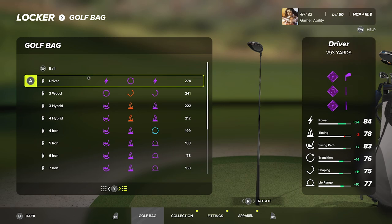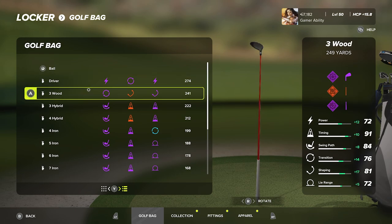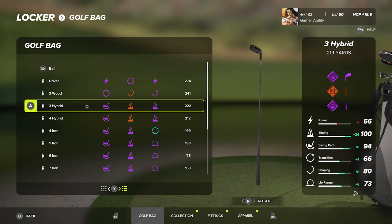Hovering over my driver: 293 yards, 84 power, 78 timing, 83 swing path, 76 transition, 75 shaping, 77 lie range. There are two power fittings and one distance control fitting on the club. Remember there are millions of different fitting combinations — your fittings are not going to have the same boosts as mine. The three wood carries 249, with a distance control fitting and two shot shaping fittings — 72 power, 91 timing, 84 swing path, 76 transition, 81 shaping, 72 lie range.